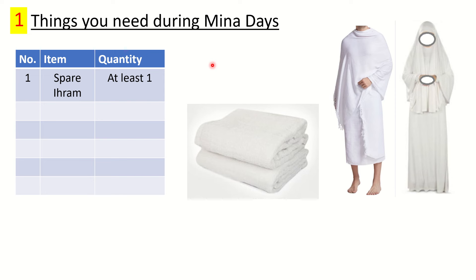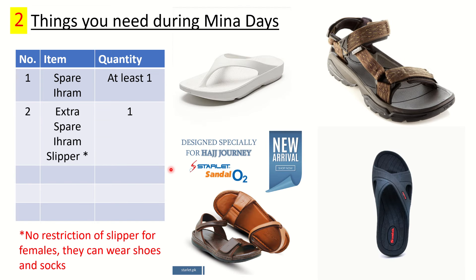Number one: get at least one spare Ihram. For females, the Ihram is any colored clothes — it doesn't have to be white — so get a spare clothes set. For males, also get a spare Ihram. If you go to the washroom and your Ihram becomes impure for any reason, you have a spare one to change into rather than wearing a wet one. Since the Ihram has two sheets, if the top one gets dirty change just the top, and if the bottom gets dirty change the bottom.